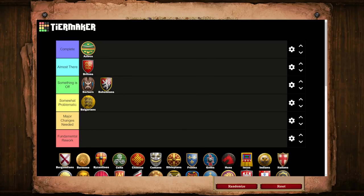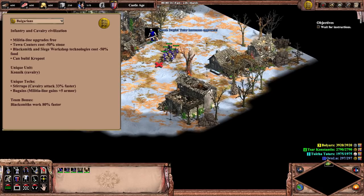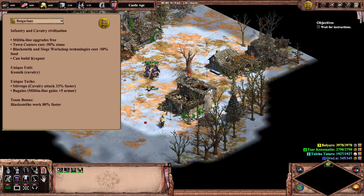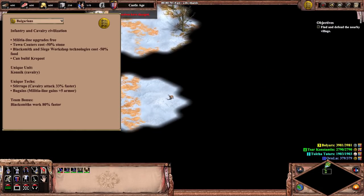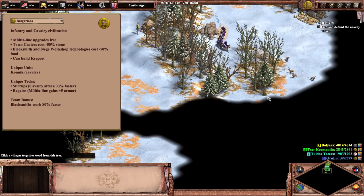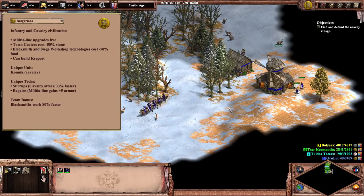Next up we have our first Last Khans civ, the Bulgarians, who will unfortunately find themselves as the first entry in the Somewhat Problematic tier. Bulgarians have come quite a long way from where they were at the launch of DE — the civ is way more powerful and flexible than it used to be, but it still has some rough edges. When we think of the identity of Bulgarians, my best answer would be that they are the more offensive, focused version of the whole infantry-cavalry-siege archetype that we find throughout Central and Eastern Europe. The lack of strong eco bonus for the Bulgarians is compensated by a slew of military bonuses — free swordsman upgrades, cheaper upgrades at the blacksmith and siege workshop, two incredibly strong unique techs, and even their unique building, the Krepost.